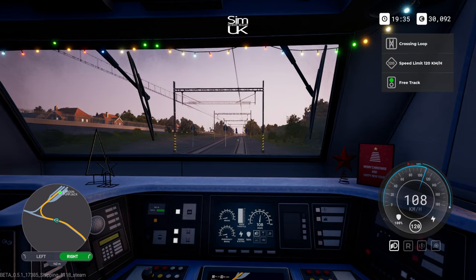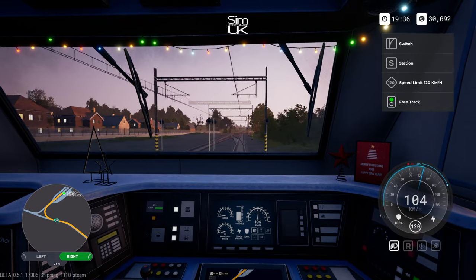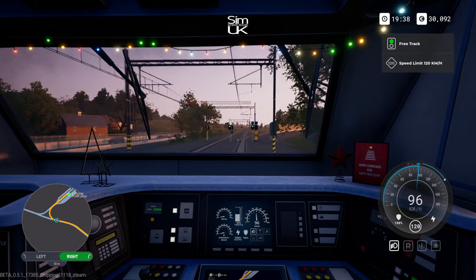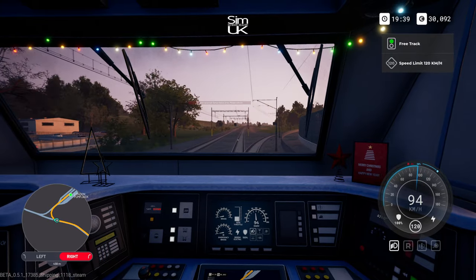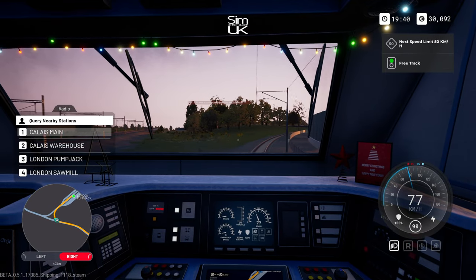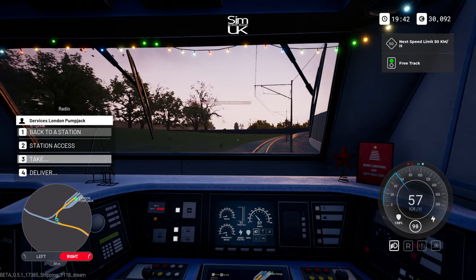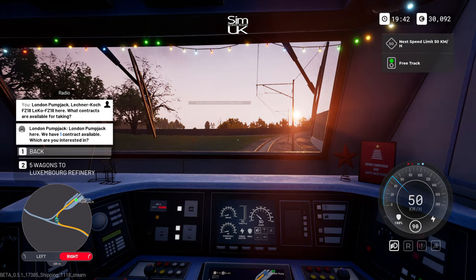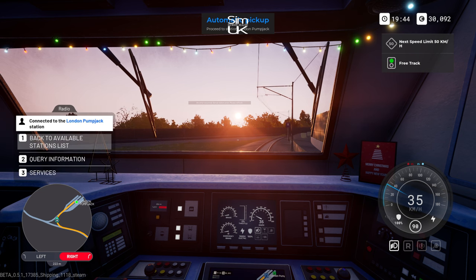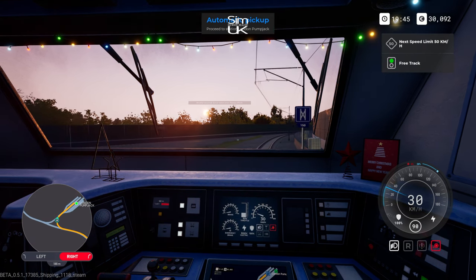And here we are on the sunny side of Britain. I'm going to drop my speed — I need to get permission to go in here. Station access — okay we've got station access. Take contract: five wagons to Luxembourg. Okay, five wagons to Luxembourg — let's get on it. If I can spot them nice and early.